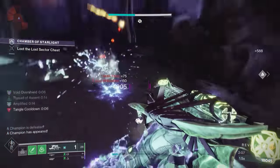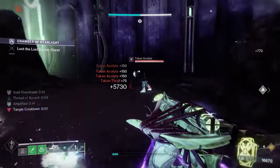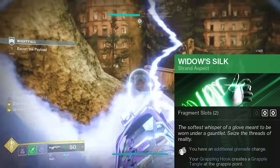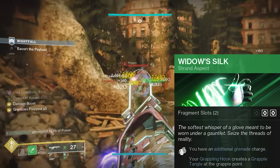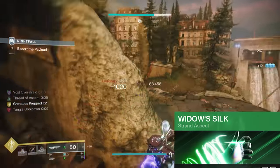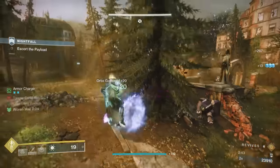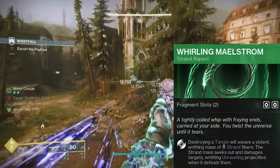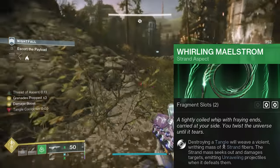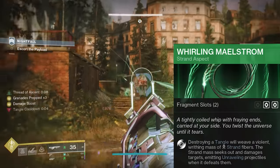Now that we know what the Moth Keepers are going to do for us, let's talk about how we have our Threadrunner class tree set up. We've got the Widow's Silk aspect, so this is going to grant us an additional grenade charge. And since we are using Moth Keepers, which provides us with two charges, we'll actually have three total Moth Ball charges. We are sacrificing our grenade ability for these Moth Balls, so to serve as a perfect substitute, we're using the Whirling Maelstrom. This is going to give us another autonomous weapon that's going to spin around, inflicting a ton of damage to nearby enemies. And most of those enemies should already be blinded, making these Beyblades much more effective.